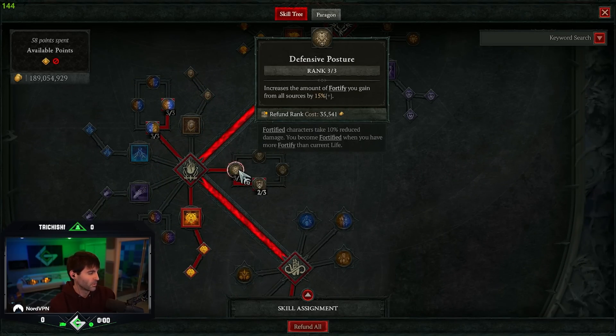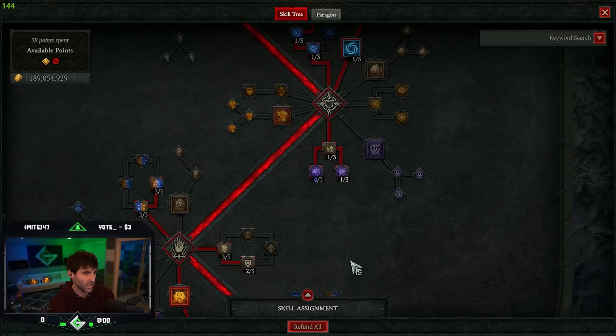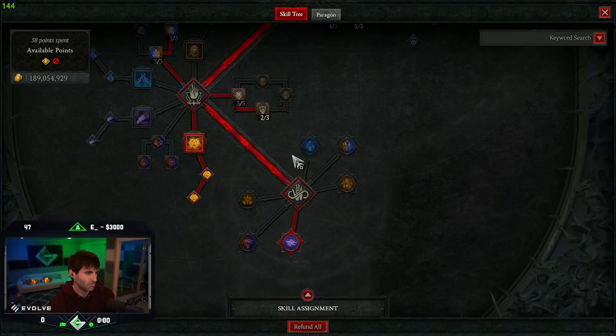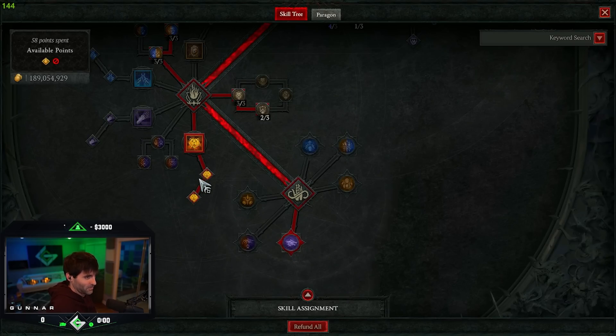We're buffing our fortify gains by 15% and also putting a 10% chance when struck to fortify to get your base life back. We're getting fortify from Debilitating Roar, and the main source of fortify is going to come from Grizzly Rage. This is pretty much the key to the entire build — Grizzly Rage uptime is 100%, so you're going to be in ultimate form all the time. The strongest thing about this is it's the best source of Unstoppable in the entire game, meaning you don't have to worry about any sort of CC no matter what you're doing.